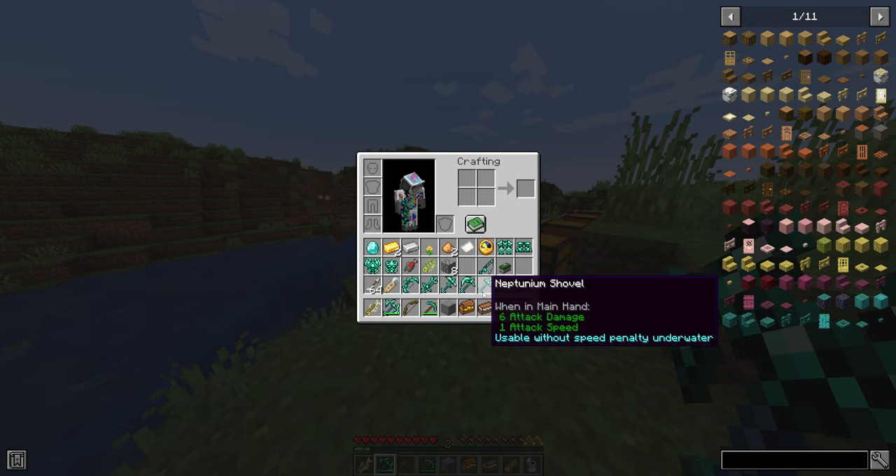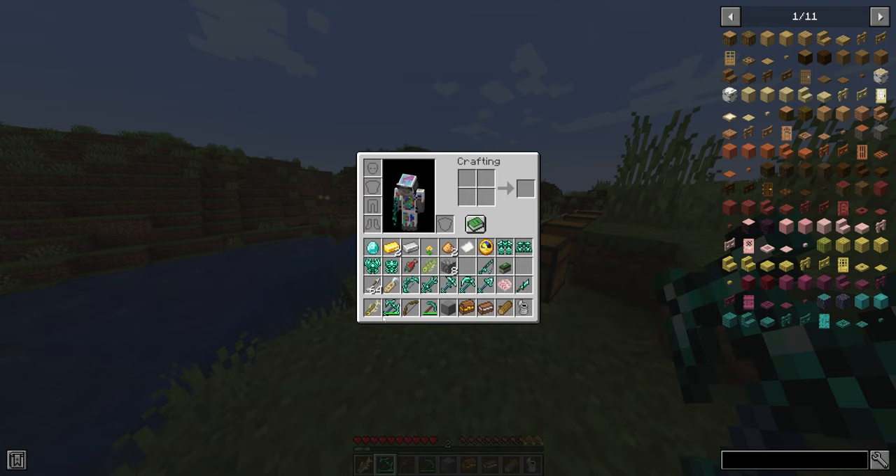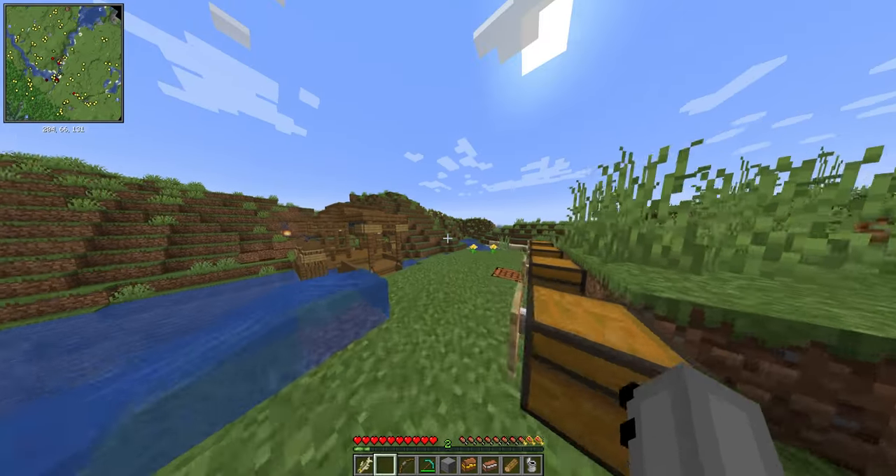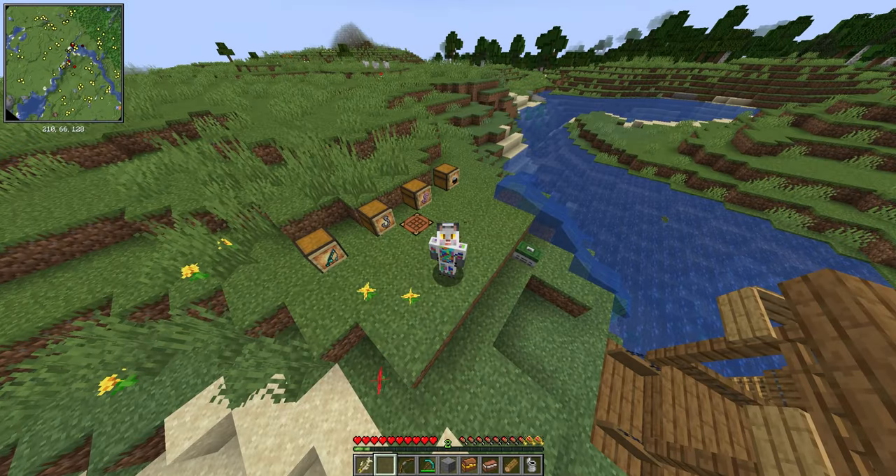The shovel does the same thing as the pickaxe underwater, so I'm not going to showcase that separately. And the axe increases damage against underwater enemies — pretty much the same deal as the sword. That's pretty much it for the tools.